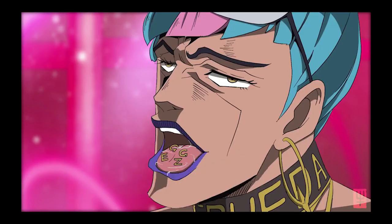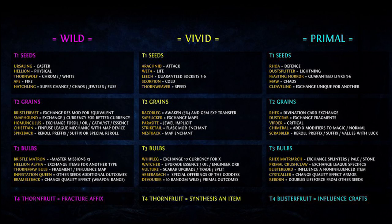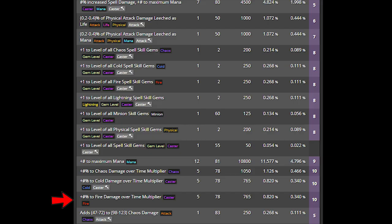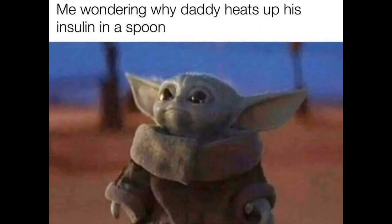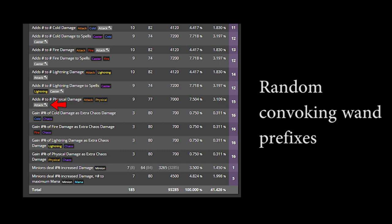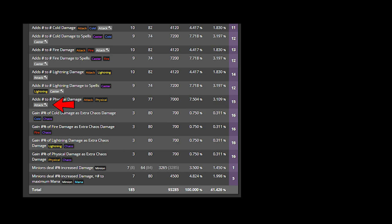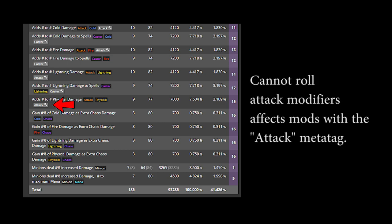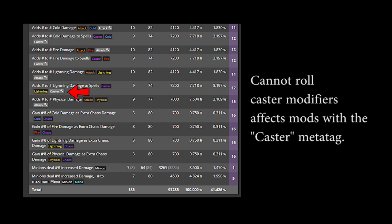The final steps of this craft are relatively simple. First, you want to use your bench to craft cannot roll caster modifiers on your item. This will ensure that when you use the augment caster seed craft on this item, you can only roll 2 mods: fire damage over time multiplier, and the plus 1 to minion gems, with the latter having about a 14% chance to roll. The reason has to do with the meta tags that mods have on an item. If you take a look at Craft of Exile, you will see that some mods have a certain meta tag next to their fossil and harvest tags. These tags show that this mod can be affected by specific bench crafts. More specifically, mods with the attack meta tag are affected by the cannot roll attack modifiers and are unable to roll when that craft is present. The same applies to caster modifiers and the cannot roll caster modifiers craft.